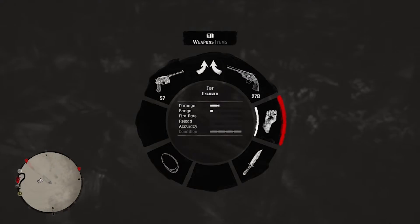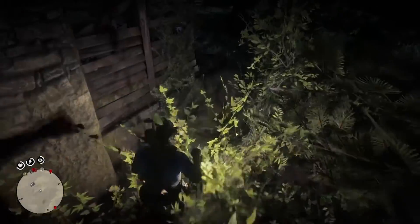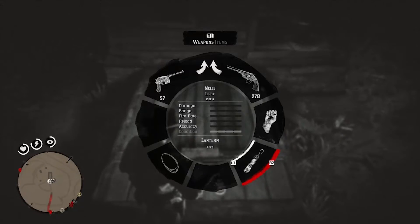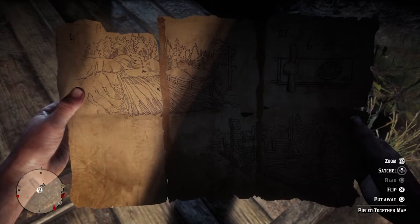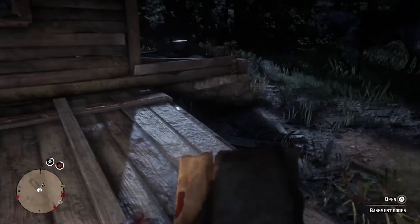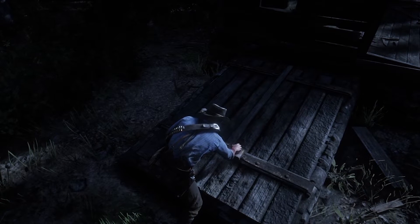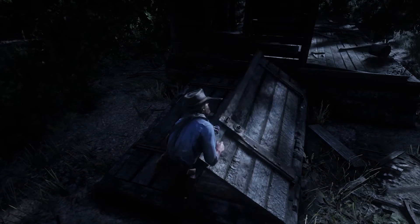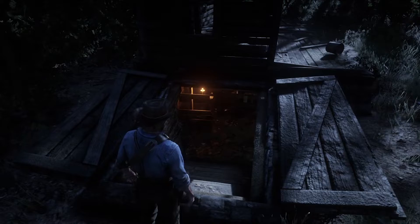There's nothing up here — need to find the entrance to the cellar. I guess this place isn't really burned down, it's just destroyed. There it is. Let's double check that code again: 6, 34, 32. Like when you're breaking into banks and stuff, you can just do this without having to know the code ahead of time. But this one, you won't be able to interact with it at all if you don't know the code.